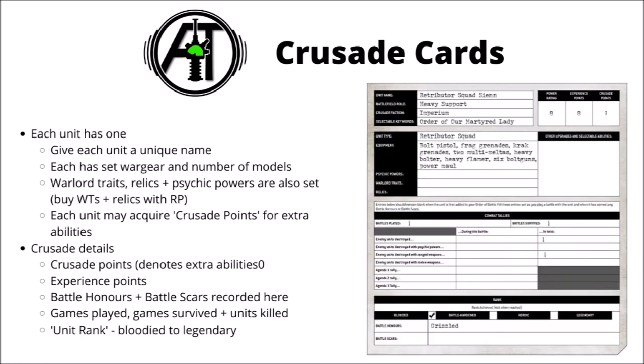Turning to the individual unit Crusade cards, you basically have to fill out one of these each time you add a unit to your order of battle, which is a little bit of admin to be fair. Each unit has to be given its own unique name, which I think is quite a nice touch — naming the unit means you can attach more significance to them. You have to declare the number of wargear and models at the start, and you can't change this unless you spend requisition points. Warlord Traits, Relics, and Psychic Powers are also set and recorded on these cards, and you do have to spend requisition points to buy in Warlord Traits and Relics.